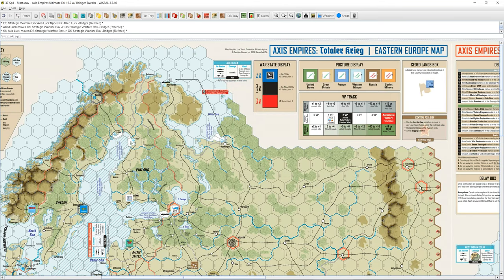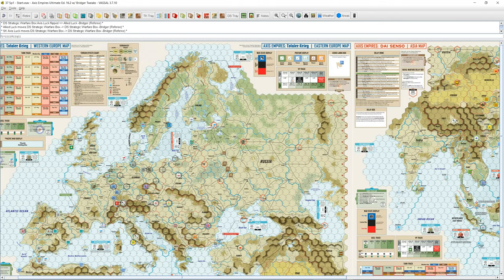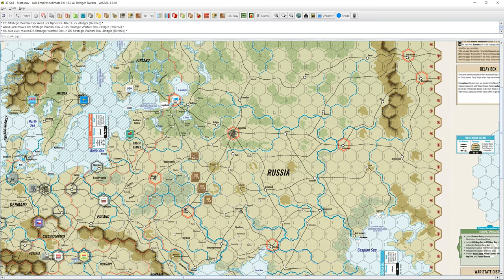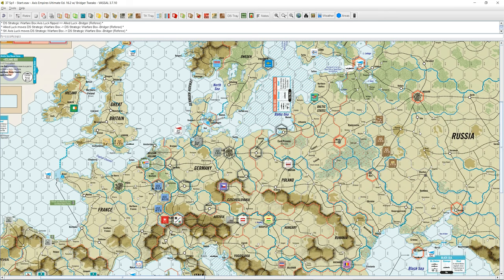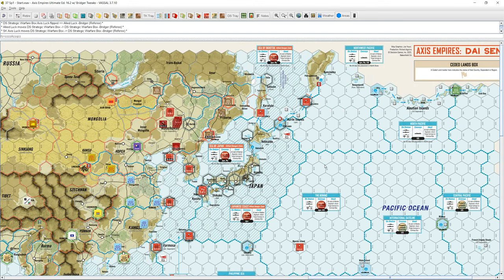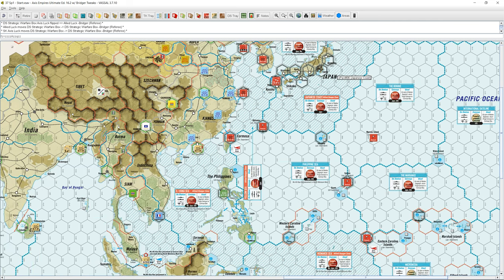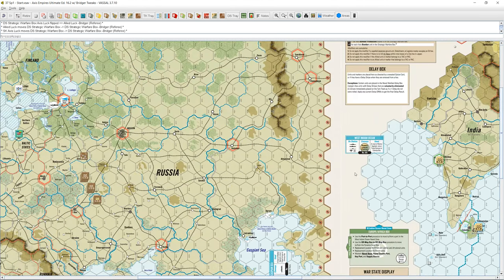One of the interesting things about this game is that there are three different war states, tracked per map. Europe has its own war state display and the Pacific has theirs. In limited war, each faction can only play the blue limited war cards and nobody's really fighting. As soon as war breaks out, we enter limited war and everybody on that map can play the black cards — generally the Axis is only at war with one side, either Russia or the West. When total war breaks out is when Germany goes to war with the other side, creating a two-front war, and everybody has access to their most powerful cards. The same applies on the Japanese Pacific map — Japan will try to start war against one entity and eventually must go to total war because the US is going to enter the war no matter what.